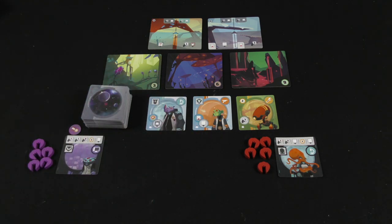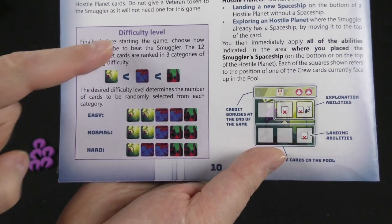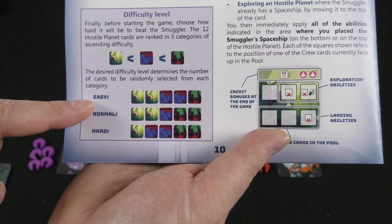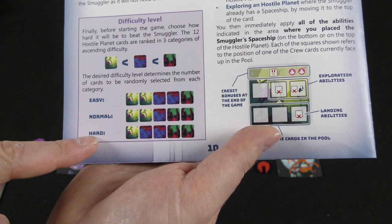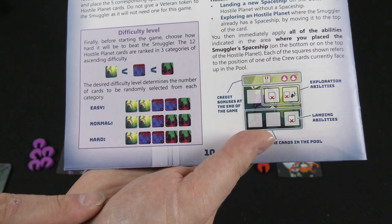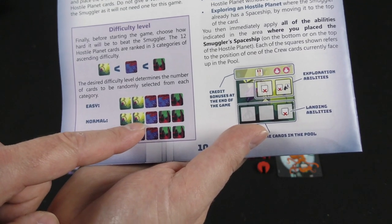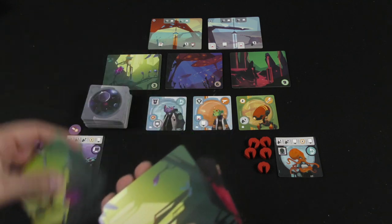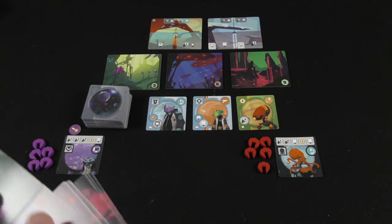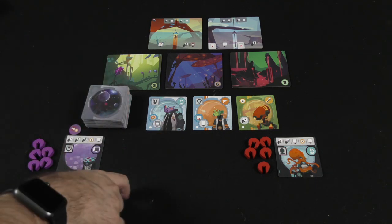What you're going to do is create a deck of five cards. The rulebook has a difficulty level that you can adjust. If you want to play on an easy level, you would have a different distribution of these hostile planet cards than for normal and hard. For example, in normal mode, you would take two green cards, two yellow, and one dark blue. So let's say I did that — I took two yellow cards, one dark blue, and two dark green cards, then shuffle those up.